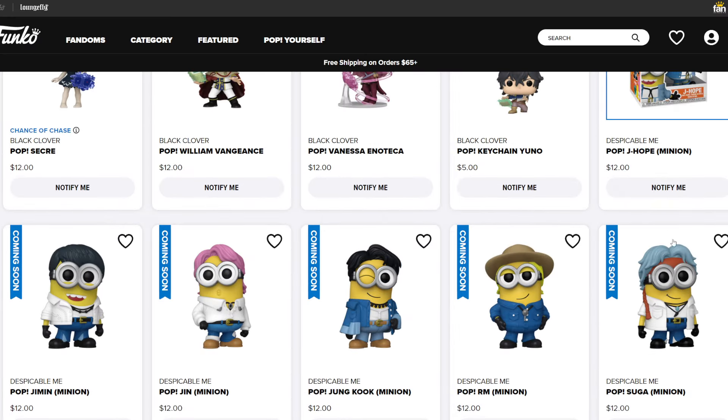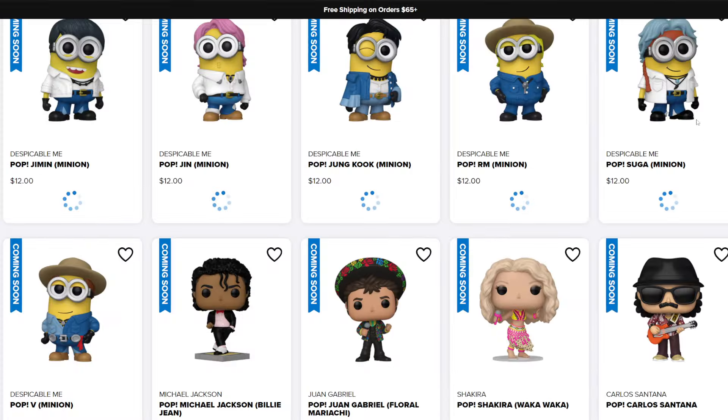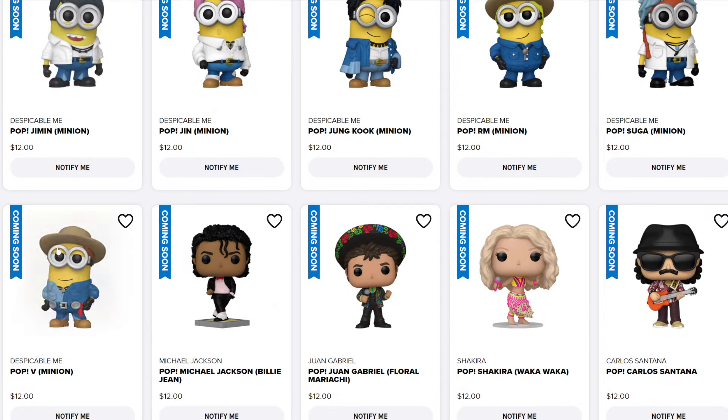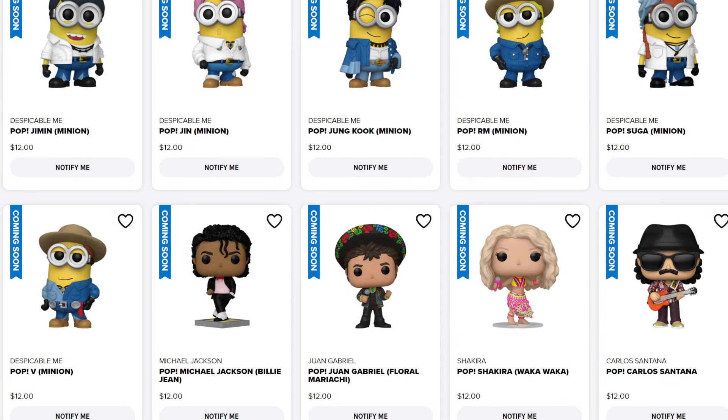So you can get all of these — that's seven pops. Seven times $12 means you're going to be paying more than $100. To break it down, it's $84 for the Funko Pops and then you've got to think about shipping and taxes, so it's just going to be right around $100, give or take.